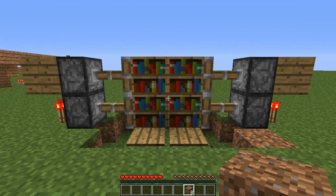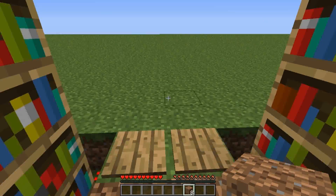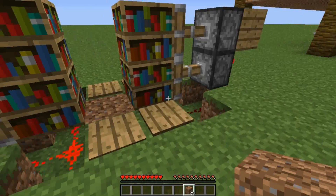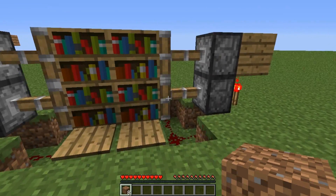We have completed it and it was very simple. Now we'll just test it out — let's walk through, let's walk back, we can walk through one side as well like that and then we can walk back on the other side too. Now all you simply have to do is just cover up the redstone.